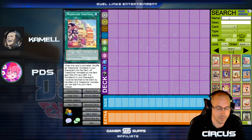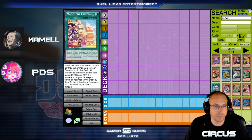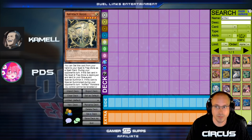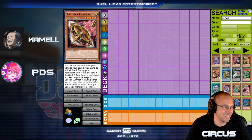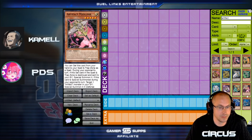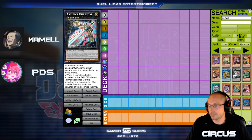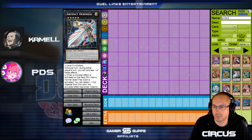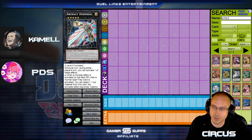Next we're going to look at Artifacts. You're familiar with Lancia — we have a bunch of the bad ones in the game that nobody really uses too much. These have effects when they're destroyed during your opponent's turn — they Special Summon themselves. Artifact Durandal is pretty interesting; basically you can shuffle both of your hands back into the deck. So like, let's say they go to search for something — after they're done searching you shuffle the hand back into the deck so they basically lose what they searched for.